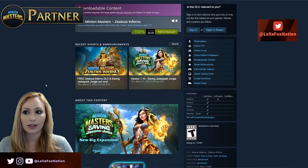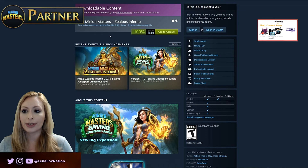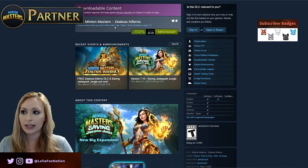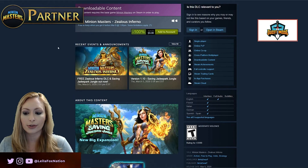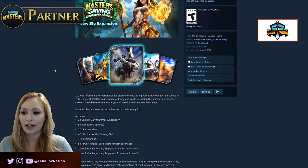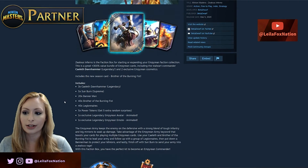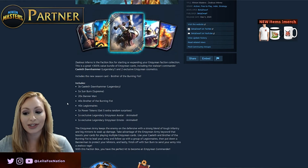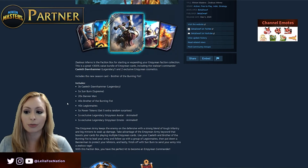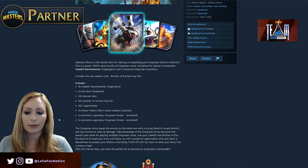There are two free DLCs to talk about. The first is the expansion-related DLC called Zealous Inferno — it's 100% off but only for a couple of days, until March 9th. That's the Steam store listing; there's also one for Xbox, so I'll link both below. Zealous Inferno is the faction box for starting or expanding your Empyrean faction collection. You get Calis Don, Hammer Sunburn, Banner Man, Brother of the Burning Fist — which is the card I'm personally most excited about — Legionnaires, Power Tokens, a legendary Empyrean avatar, and a legendary Empyrean emote.